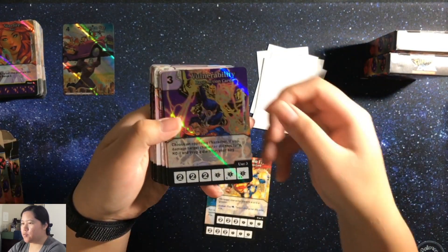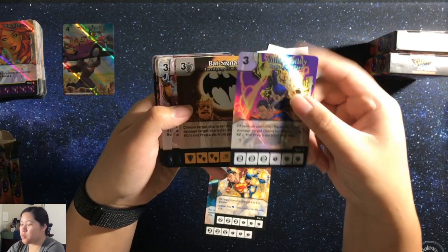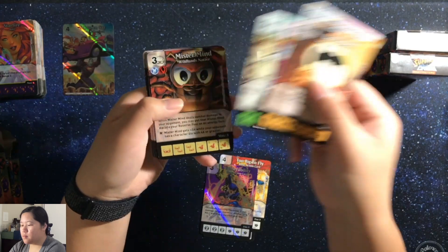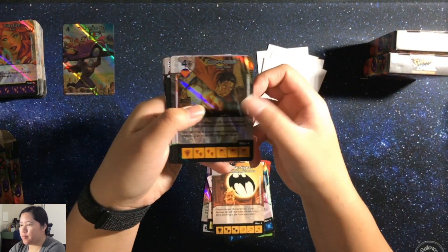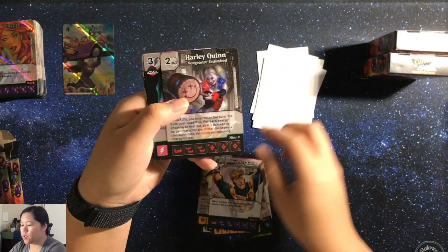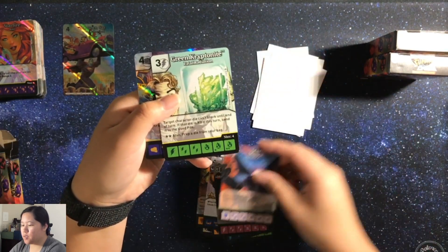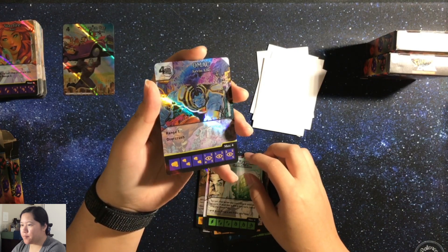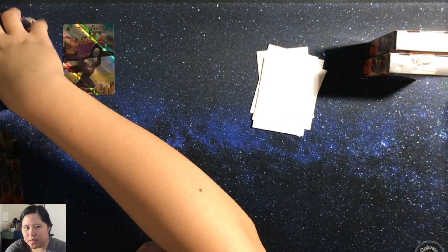Let's go through these a little more quickly since we've seen a bulk of these. Vulnerability Foiled, a Foiled Superman, Booster Gold, Harley Quinn, Parasite, Starro, Green Kryptonite, and a Foiled Omak. Wonder if that's how people say Omak.